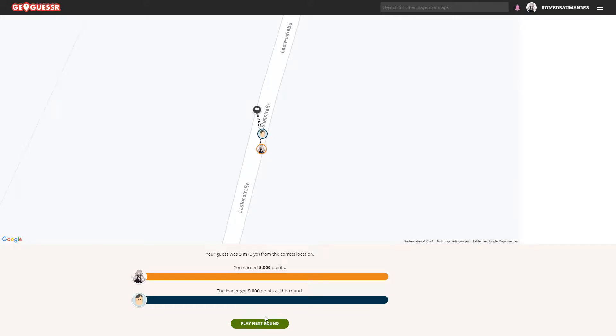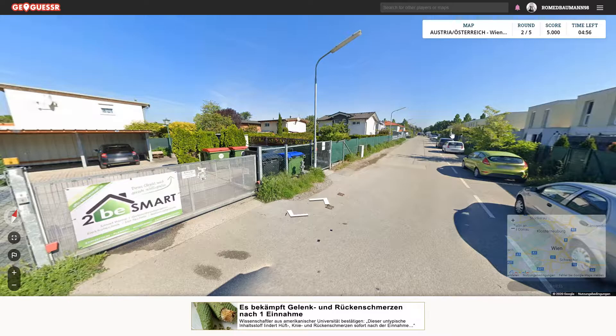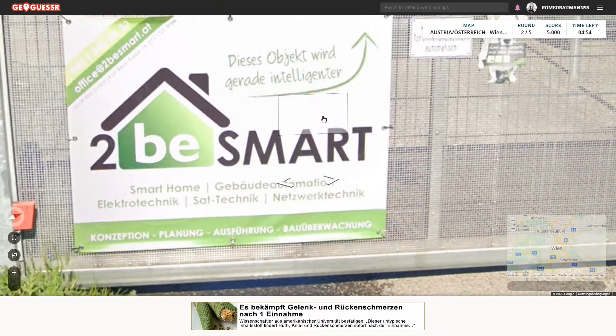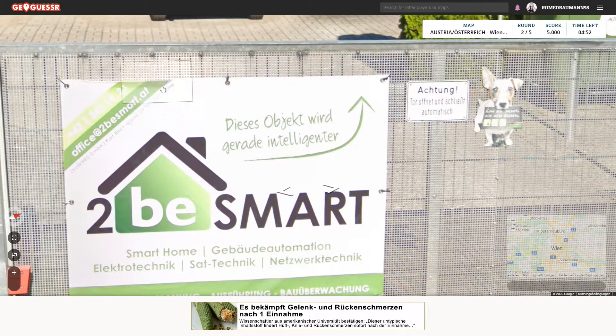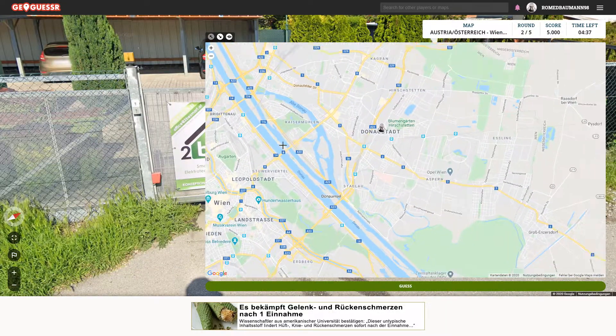Alright, let's guess. We're again somewhere on the outskirts of Vienna. It says right here — also, Vienna's got quite a lot of different postcodes, so you could probably tell where you are based on these as well. This might mean that we're in the 22nd district of Vienna, in which case we are somewhere over here, I think.